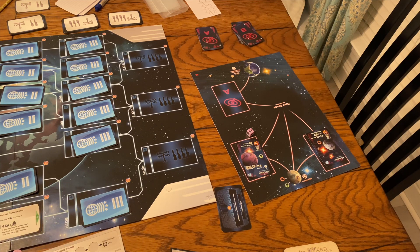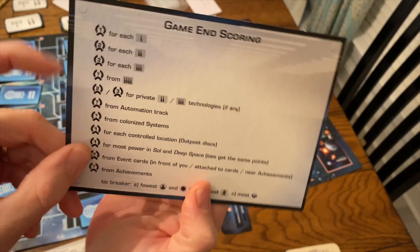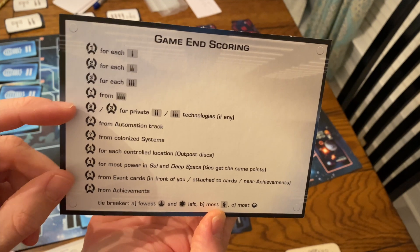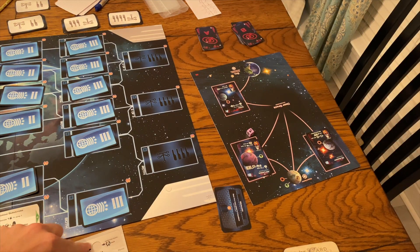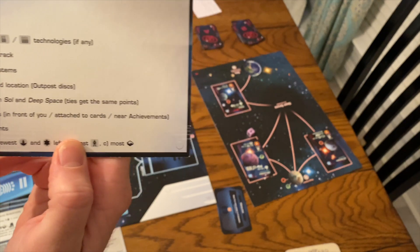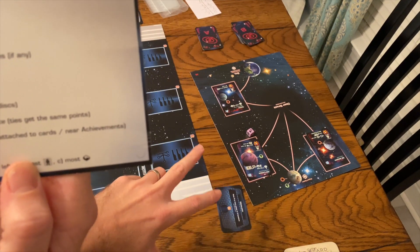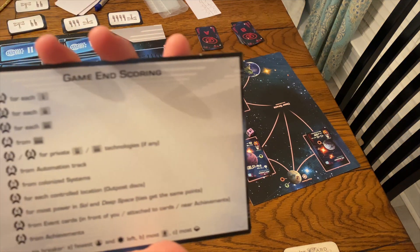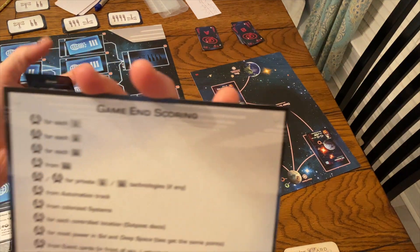You're going to keep unlocking technology and colonizing until someone places the third scoring disc on the achievement tiles in a two-player game. When that happens, the game finishes that round and then everyone plays one more round each. Scoring: one point per level one tech, two per level two, three per level three; level fours give points based on their card. Private technologies give two or three points. Your automation track scores the points listed. Colonized systems score their planet point values. Controlled locations give an outpost point. Having majority power on planet Earth and deep space each gives a point. Plus points from event cards and achievements. Highest score wins.